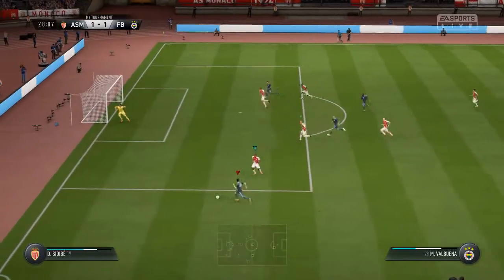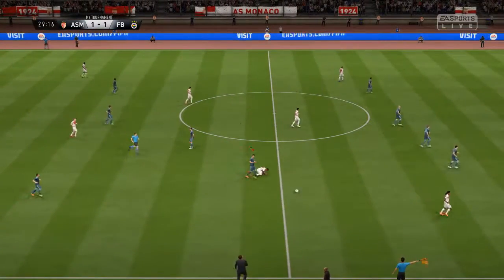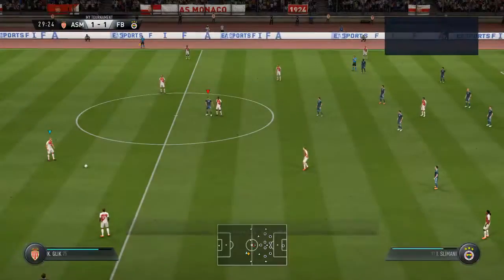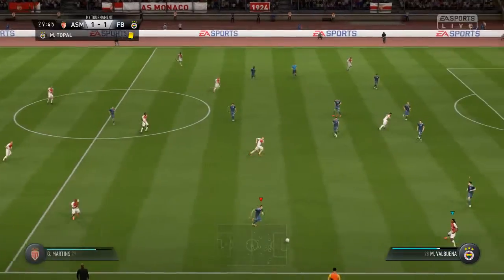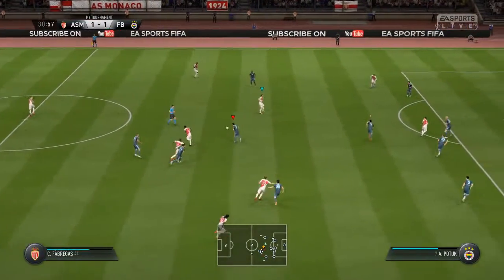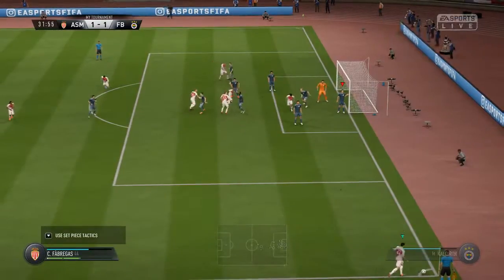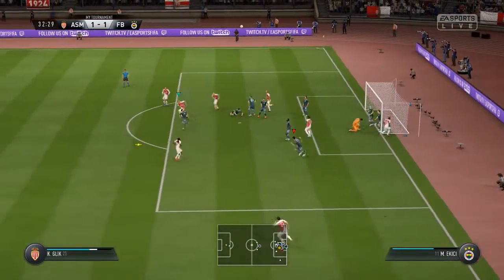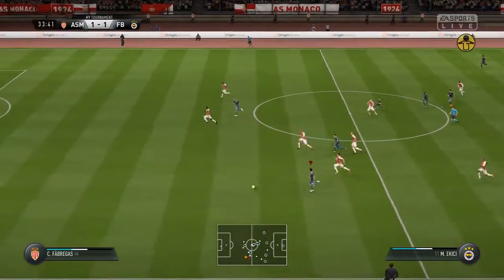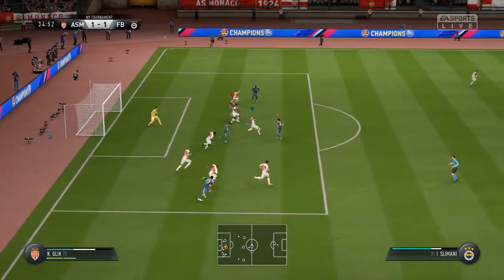Plenty of width for the team to attack into — a strong powerful clearance. A bit of a desperate lunge and he's going to get booked for it. That's a booking — no question, it was not the best of challenges. The team is trying to stretch the opposition using the wider areas. Sidibe, Fabregas — it's out for a corner. Corner swung in, Glick — superb work to reach that, great technique and great belief to clear the goal. Poor clearance follows but the danger is dealt with.